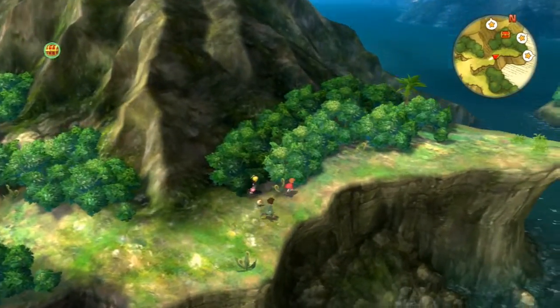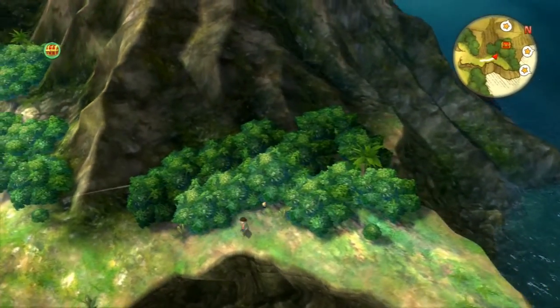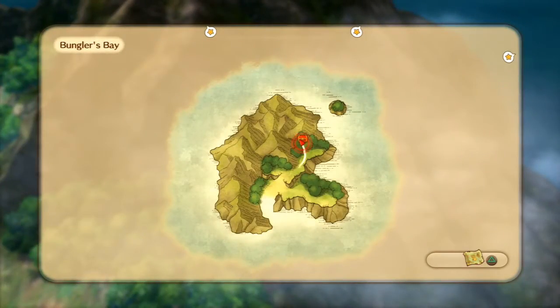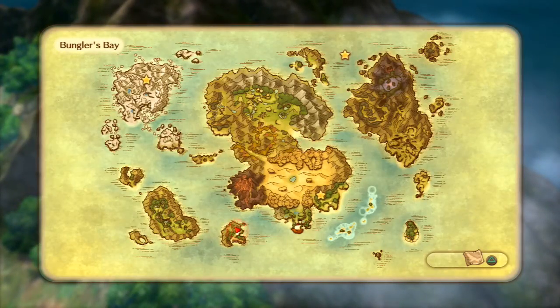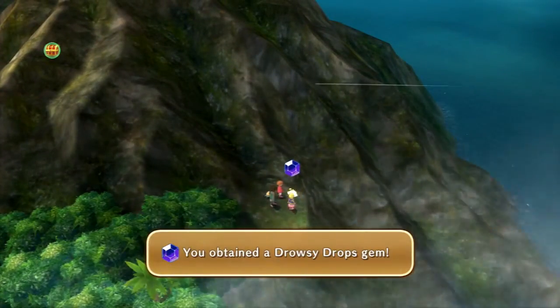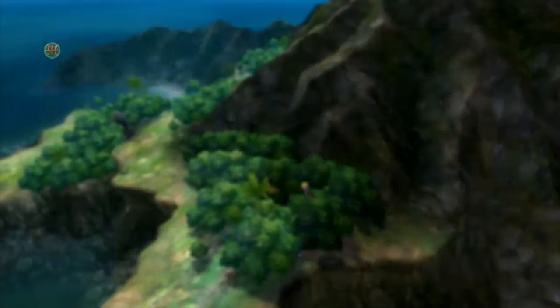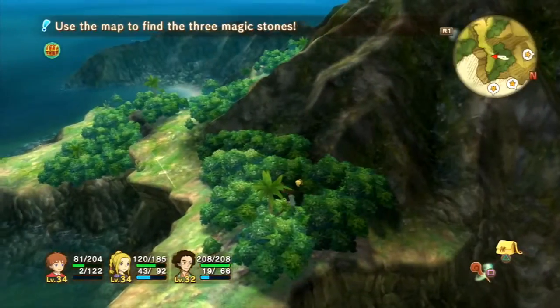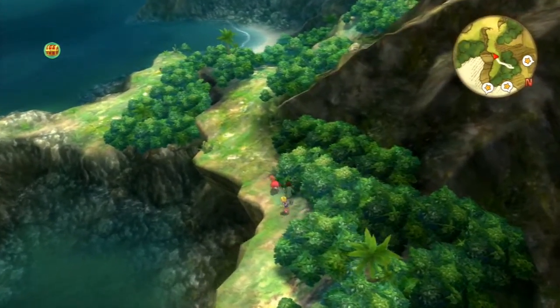Hello everybody, it's F-Roll 204 for another episode of Ni No Kuni: Wrath of the White Witch. In the last episode, we were right over here at Bungler's Bay, which is south of Old Smokey. We went around getting cool things and starting to do quests, and we found out that we had to head out to three separate locations in order to get the stones we need for the wand from Wornstar.